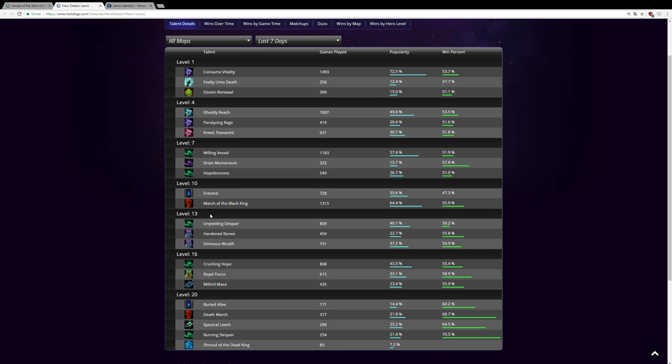Entomb got nerfed — building a wall around enemy heroes isn't as strong anymore. Also, many heroes have mobility abilities to escape it. That said, if you're fighting a team without lots of mobility, Entomb is still very strong — just pick it according to your enemy heroes. March of the Black King is what we're going to take; you march forward, hit with your huge hammer, and get some health back.